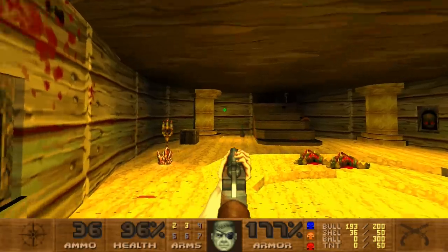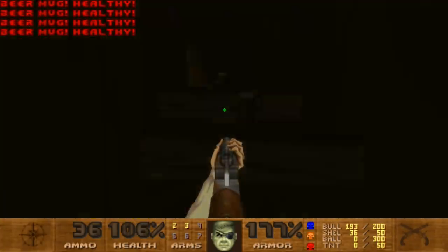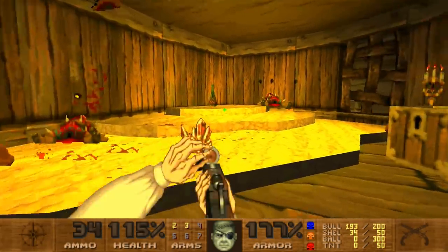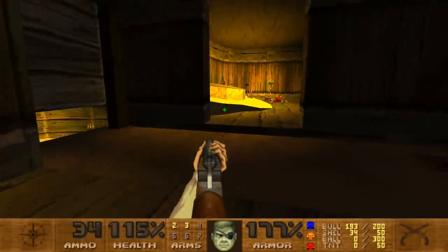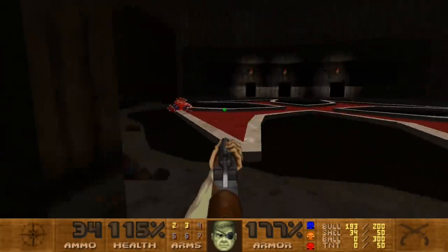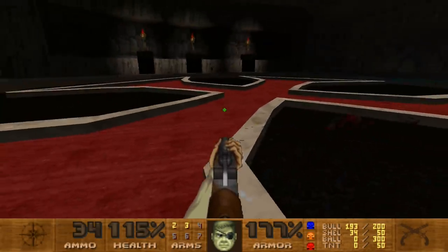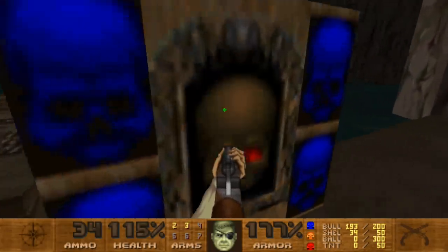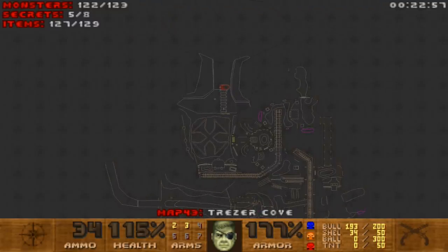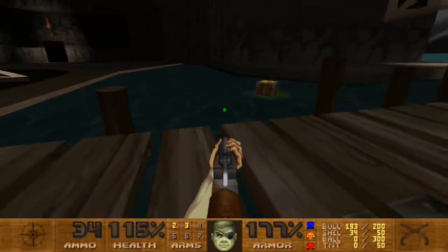I saw the ceiling coming down and I was panicking because I do not want to get squished. But thankfully this opened up, so — dodged a bullet there. That was a lot of beer. This is really cool. Not sure what this is supposed to be — it looks like an iron cross symbol almost. I think the red lines indicate the exit.